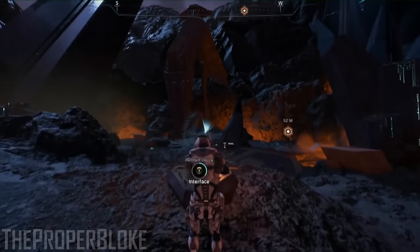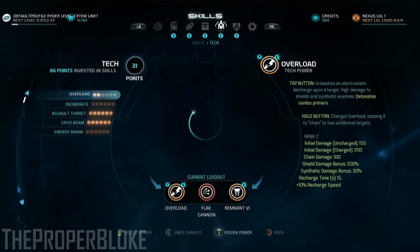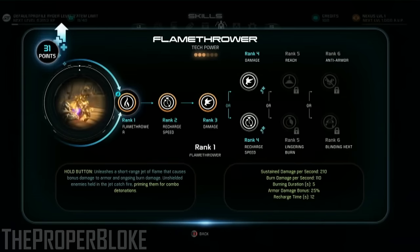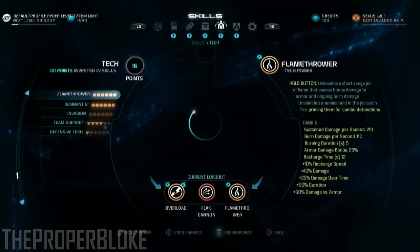That being said, for Mass Effect Andromeda, that's no longer the case, and for a good reason. Throughout any period within the game, you can go on the pause menu and swap your class abilities for another one, which seems to suggest that certain scenarios might require a different approach. However, this will not be the same for multiplayer, which sounds fair.